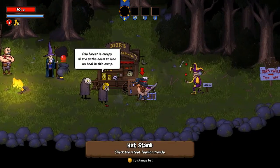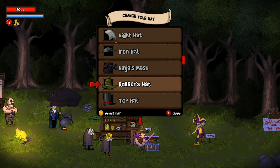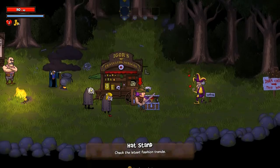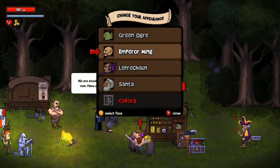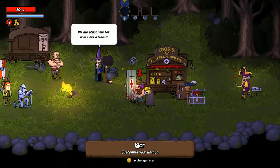You can customize the look of your character here with different hats — not all of them are unlocked, but there are a bunch more you can unlock. You can customize what your warrior looks like, and we are going to go as just a 'Handsome Hero.' Why not? It does have kind of an interesting sense of humor.